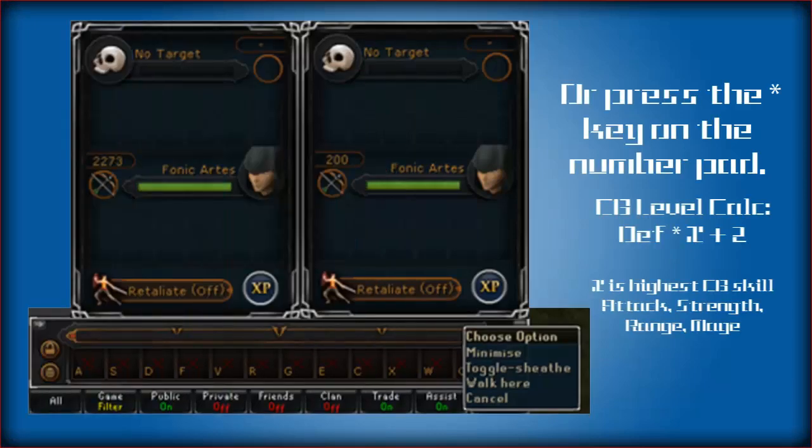Combat level and total level will now be shown depending on whether you have your weapon sheathed or not. To sheath or unsheath your weapons, you can use the asterisk key on the number pad, or right-click on the action bar minimizer and select toggle sheath.